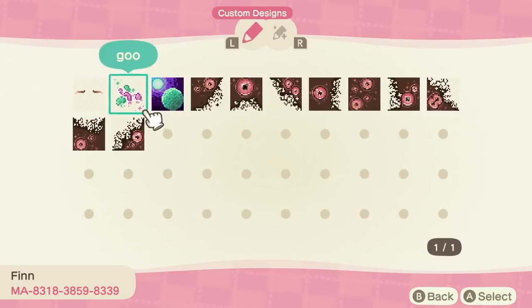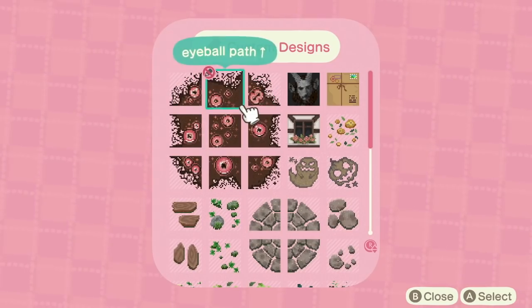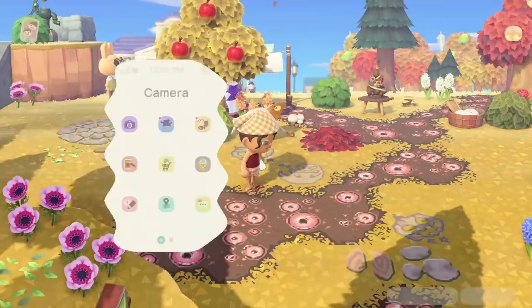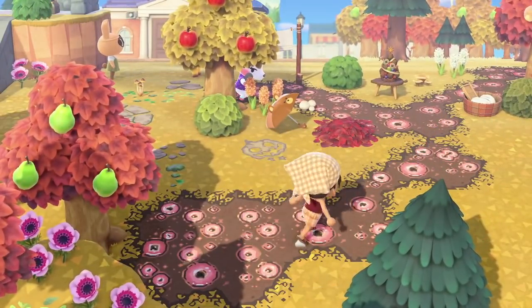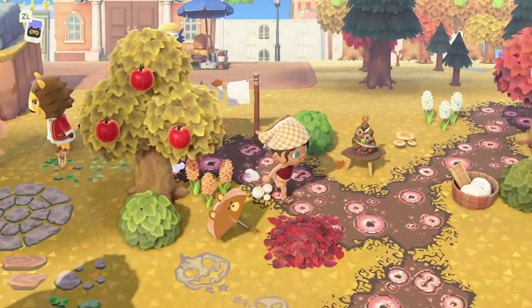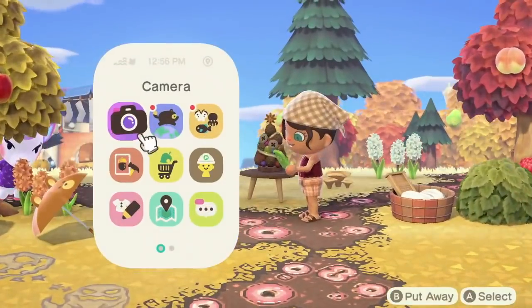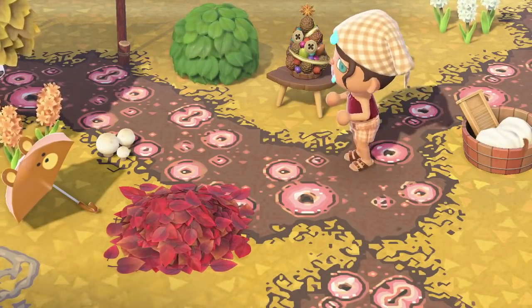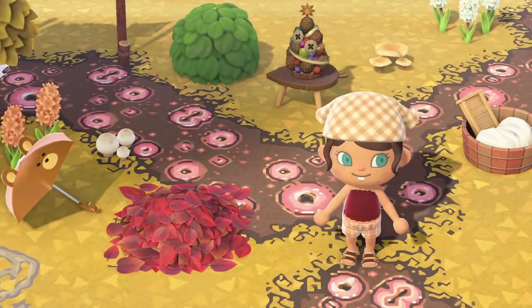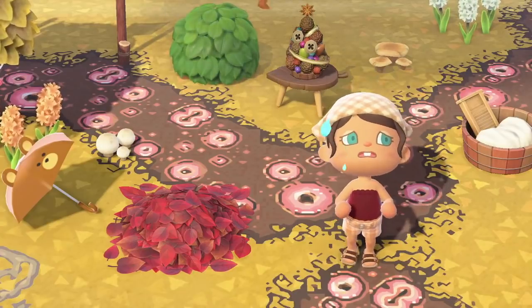Now avert your eyes if you're not into the creepy, because this is the creepiest design I've seen. This eyeball path is freaky — it is Halloween, it is horror, gross-out in an amazing way. It's actually really beautiful but so creepy. I don't quite know what island is perfect for this but there's got to be one — if you have one, do let me know because I'd love to tour it. The eyeballs are really realistic and freak me out. I'm just so entranced by whoever decided to make this work for their island — it's spectacular.